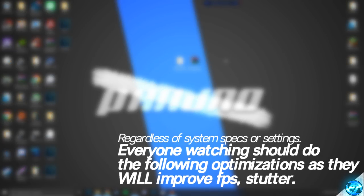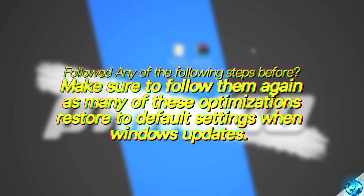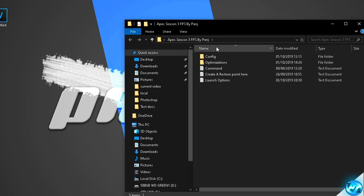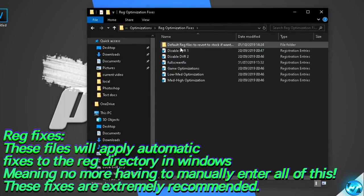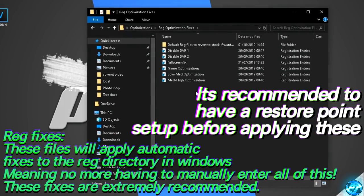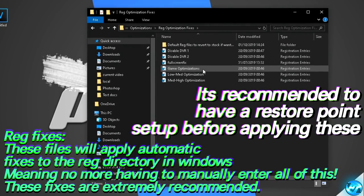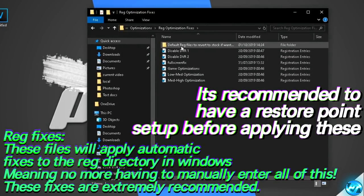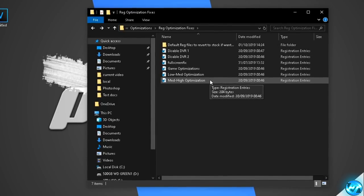It's now important that we apply some optimizations to Windows itself to change the behavior of Apex and other gaming applications to set them at a higher priority inside of Windows, push more hardware towards them, and ensure you're getting the most FPS possible while reducing input lag and stuttering. Navigate inside of the Apex Legends FPS Increase Pack once again, go inside of the optimizations folder, and go into the reg optimization fixes. You'll find all of the registry fixes easily applicable — take yourself from the top to the bottom, click on each registry fix, apply it, and move on to the next one. Before applying these, I do recommend setting up a system restore point if you didn't earlier.